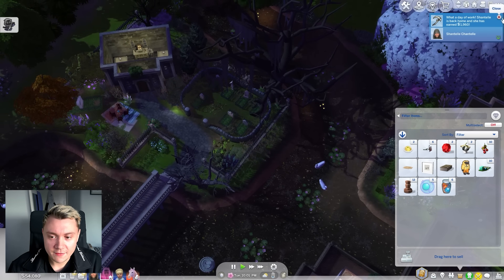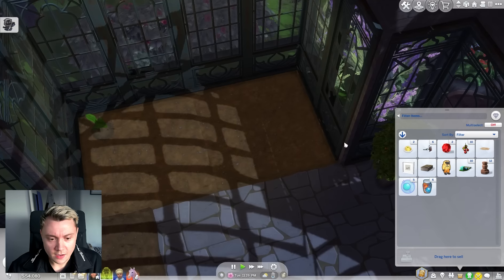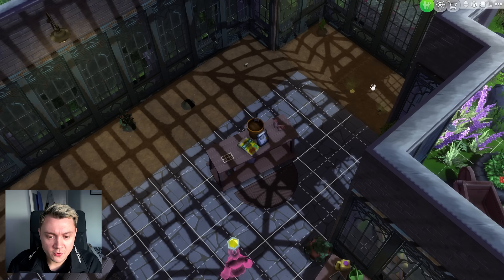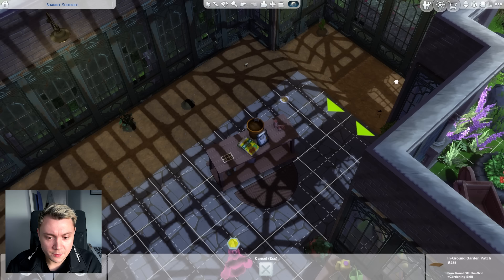We've got two cowplant berries in our inventory. Oh my god, Shanice, I'm not being funny — you need to plant these right now. I'm also going to plant loads of death flowers. Oh, this is a macaroni cheese, not a death flower. There is a little bit of move objects on glitching going on here. There's stinky plates on the floor.